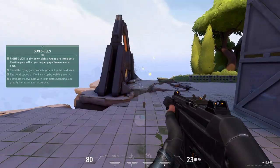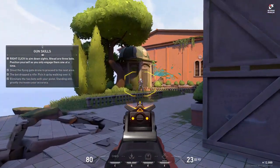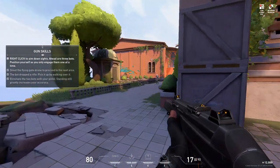All right, Agent, three more. Position yourself so you only fight one at a time. You can aim down sights for a closer look.